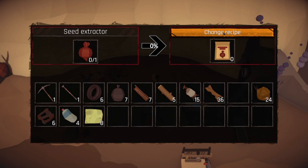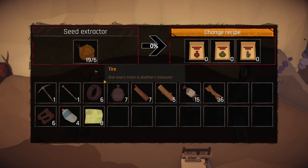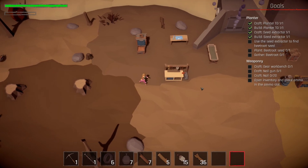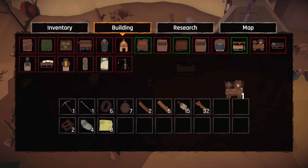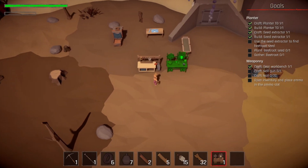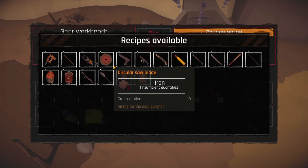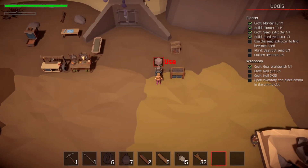Where do we find beetroot? Find seeds — there we go. It'll go through and find us random seeds that we've already opened and unlocked. Then we need to plant the beetroot seed. After that, craft the gear workbench — I think we can do that, let me make sure. Let's put it right beside the workbench. Now we need to craft a nail gun: one plastic and one steel.